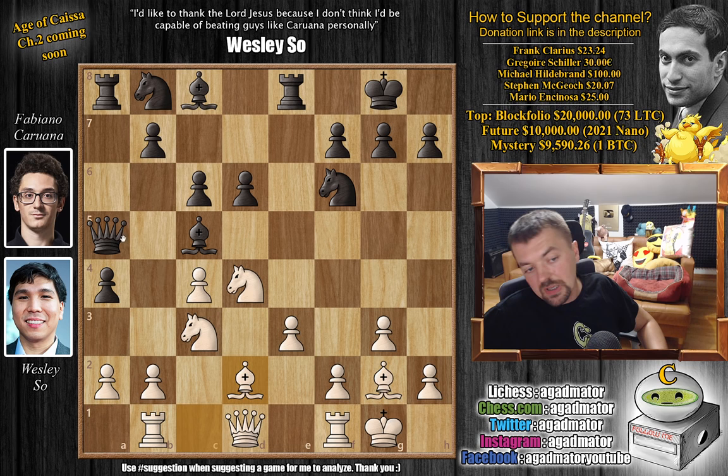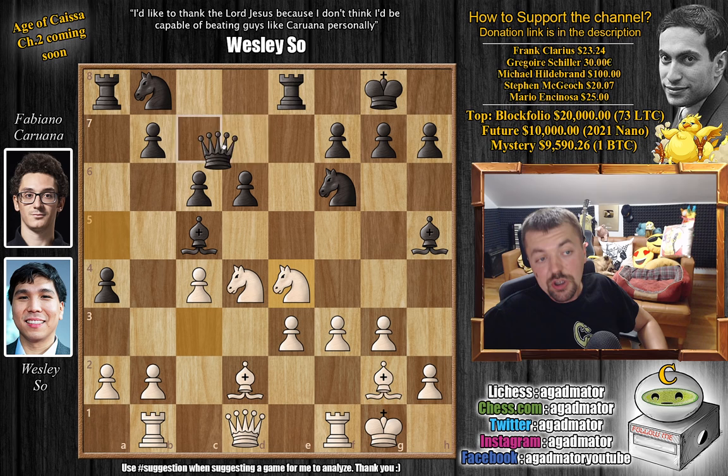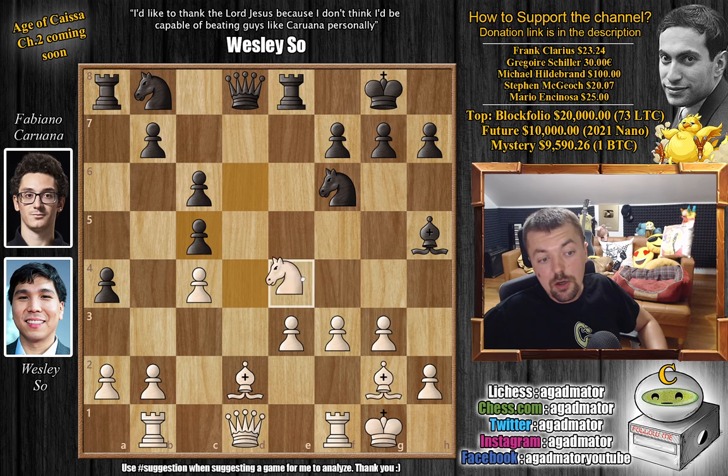Rook to e8 by Fabi and now e3. We have queen to a5 and now comes bishop to d2, so the queen is on the same diagonal as the bishop. But here's a very nice idea — bishop to g4, attacking Wesley's queen, asking: do you want to go back or mess up your pawn structure by playing f3? Wesley welcomes it and plays f3, attacking the bishop. We have bishop to h5 and now knight to e4 — a move not possible if the black queen weren't under attack. Fabi brings the queen back to d8, and now knight captures on c5, eliminating a very strong bishop. We have d captures on c5 and now knight back to e2. Fabi now has doubled c-pawns but has messed up Wesley's pawn structure on the kingside.